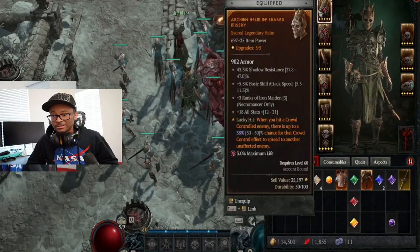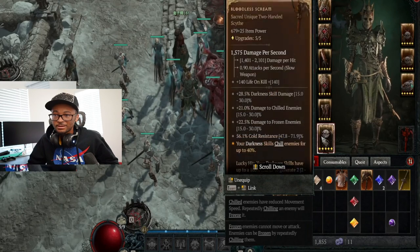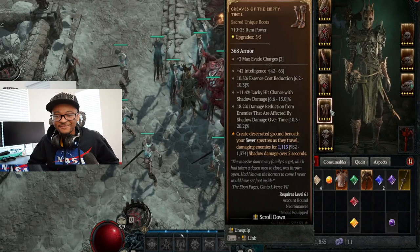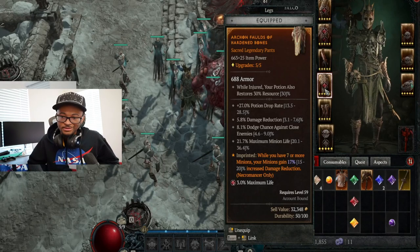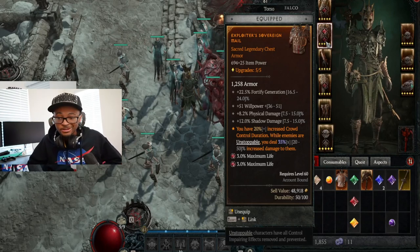Moving on through the gear: for boots, I just used the highest level boots I had because I needed defense since I was getting one-shot. As long as they have really good defense, you'll be fine. For the chest, when you have seven or more minions on the field they get a 17% damage reduction, which is very helpful so they don't get three-shot. We also use a piece that gives a 20% chance to increase crowd control duration — helpful for freezes — and you deal 35% extra damage while enemies are unstoppable, which is great for bosses.